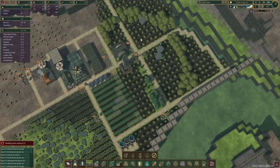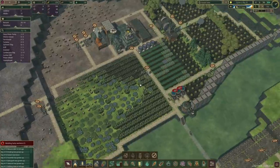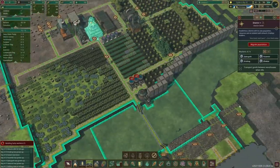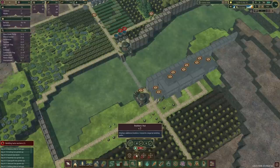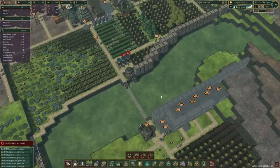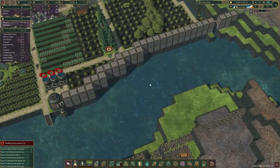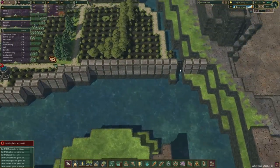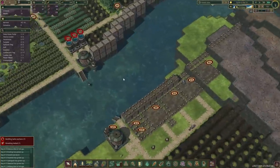The forester seems to be keeping up with the lumberjack, so that is fantastic. We've got four builders — how much does it cost to build another? We need 100 science points, so we can't build it just yet. The bottom level is almost complete, which is fantastic — not gonna block this off just yet.